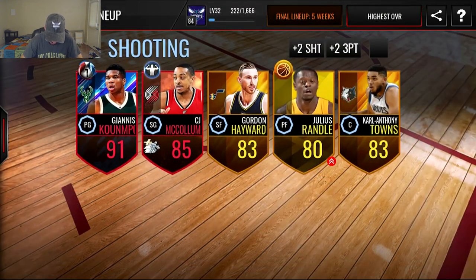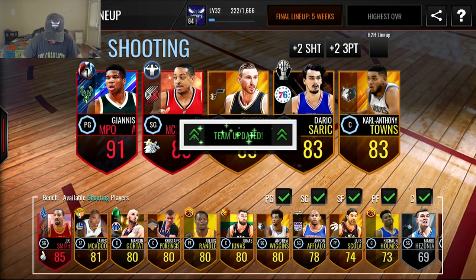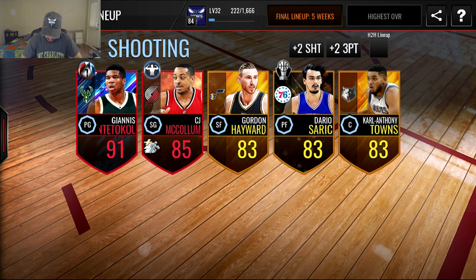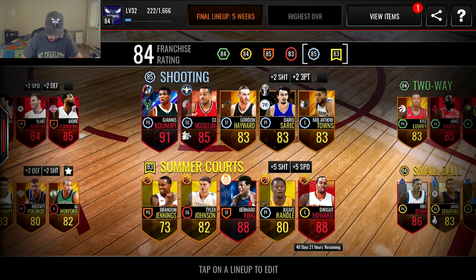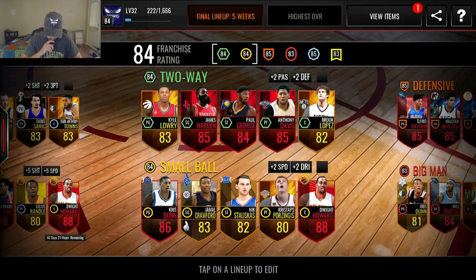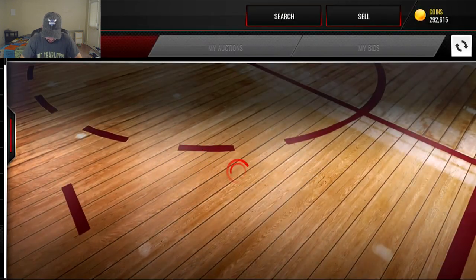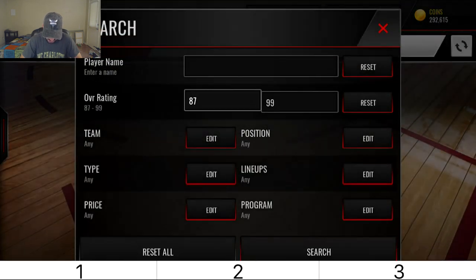Dario going into the shooting lineup — there we go, 85 overall shooting. I'm pretty happy with our shooting lineup right now; that might actually be my favorite lineup so far. But we've actually got an elite we can't even put in there because of CJ McCollum. Next I'd rather get a better point guard for our two-way lineup.